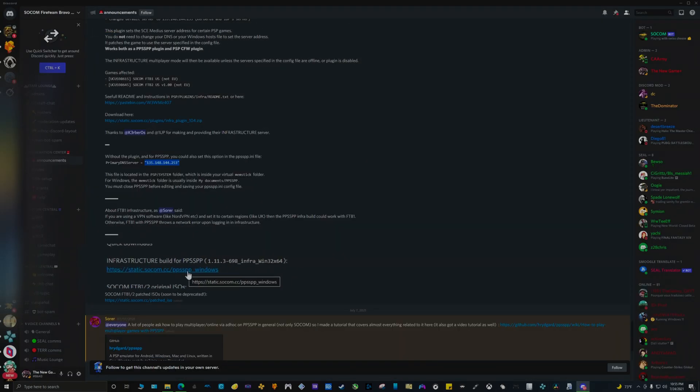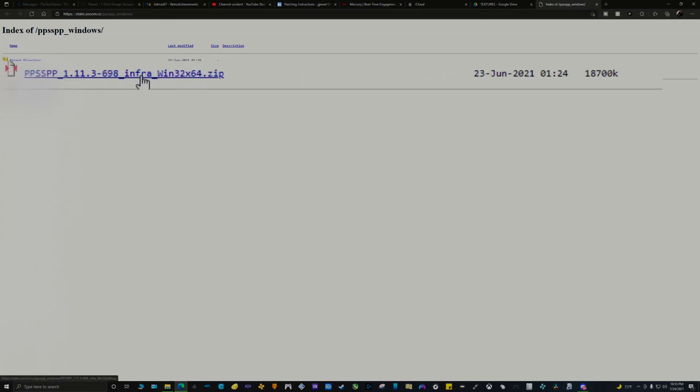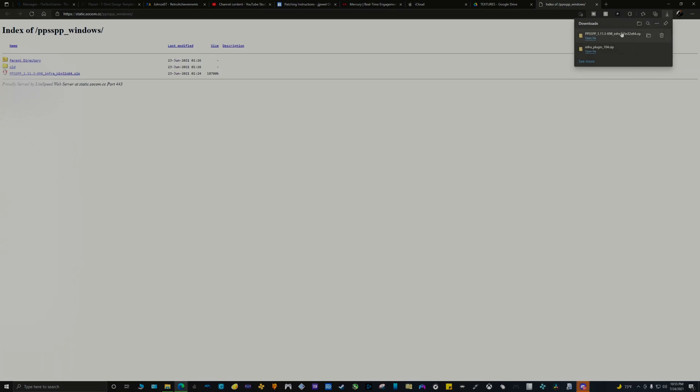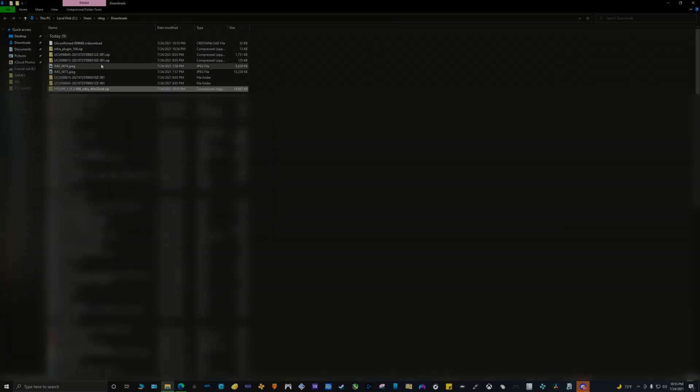The other one is the custom version with the infra mod for PPSSPP. After both downloads are completed, make sure to extract both of the files.